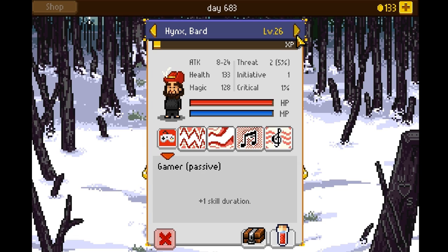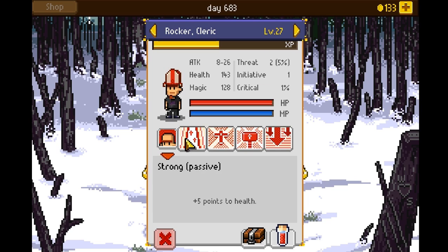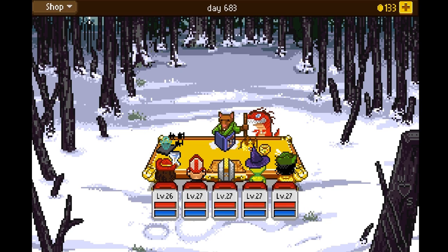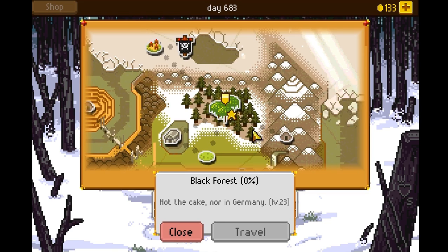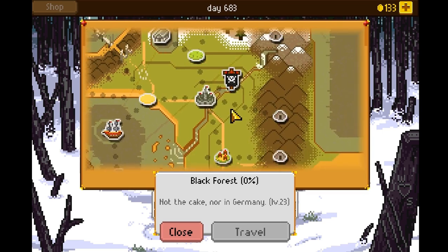There are characters who are better than others, and characters you have to unlock through playing — you can then get the game developers themselves as characters. There are even special classes you have to unlock, like the Bard and Hunter. There's a nice little overworld map that we can go to.